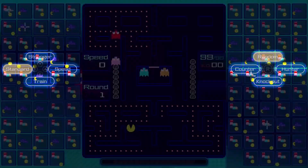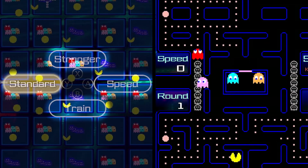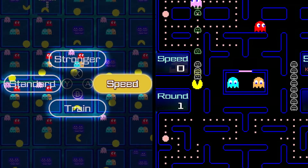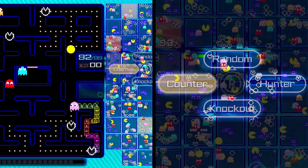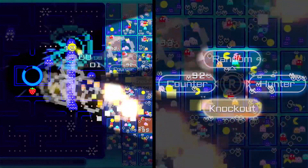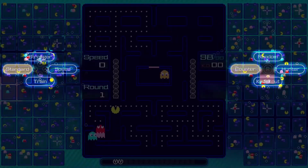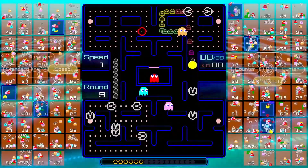But that's not the only tool at your disposal. Make use of four power-ups to gain an advantage, like one that doubles your movement speed. You also have four targeting options, such as Knockout, which targets opponents on the verge of losing the game. Use these power-ups and targeting options to be the last Pac-Man chomping in the end.